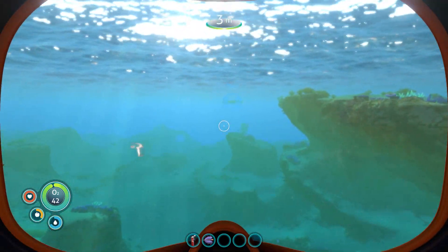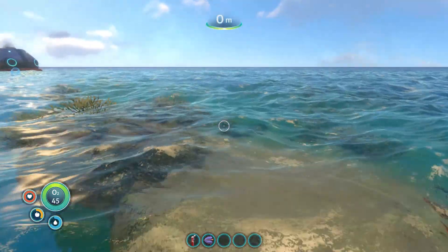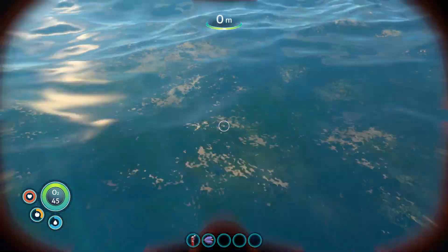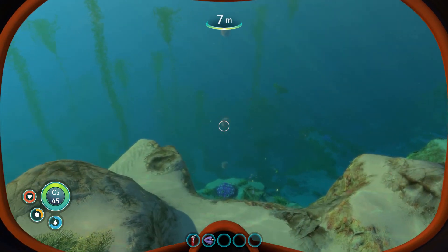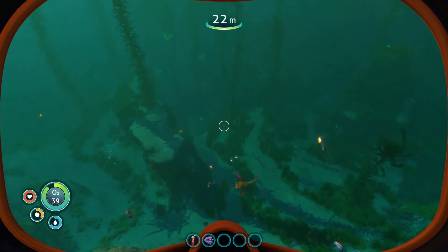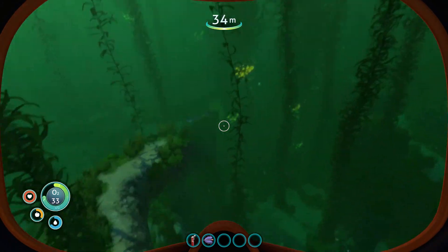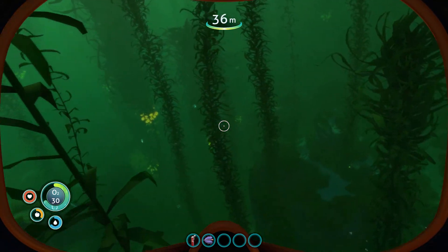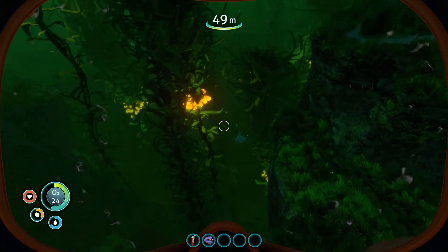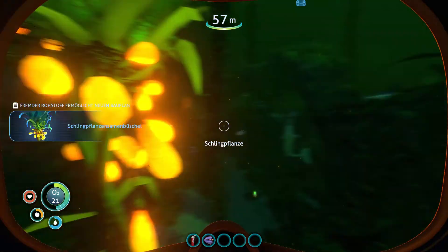Was ich jetzt noch gut finden würde: wir brauchen was von den Dianen, weil hier gibt's so unterschiedliche Biome und da gibt's so ein Dianen-Biome. Da ist es. Aber da sind halt auch so böse Fische, und um uns gegen die verteidigen zu können, brauchen wir genau aus diesen Biomen. Da sind die bösen Fische übrigens leuchtende Teile. Ich hab eigentlich keinen Bock, von einem gleich angegriffen zu werden, aber wir müssen das jetzt einfach mal kurz wagen. Okay, sollen wir weg? Ja, kommt.